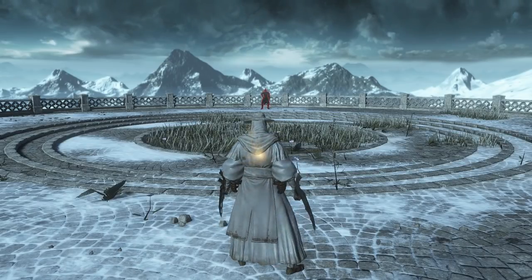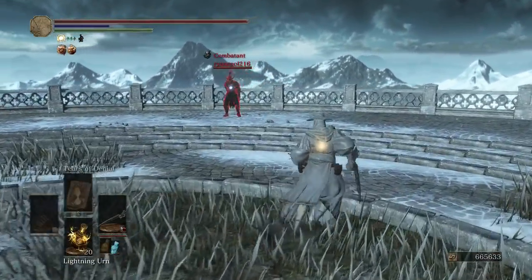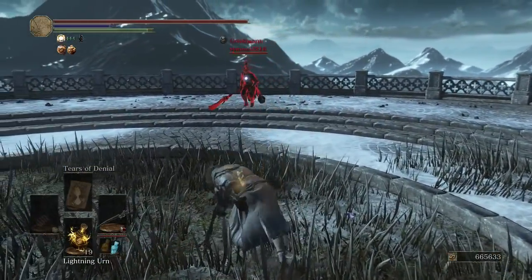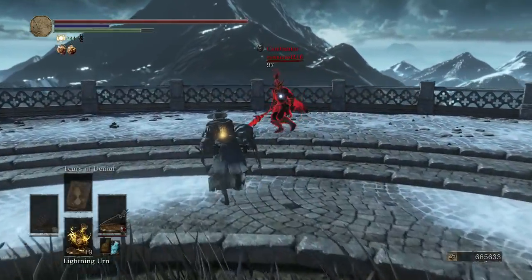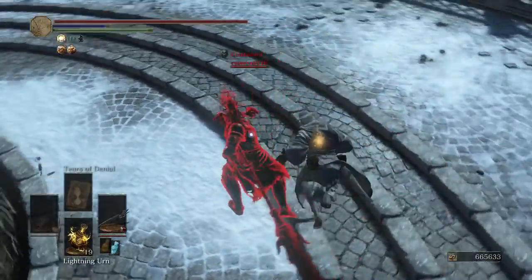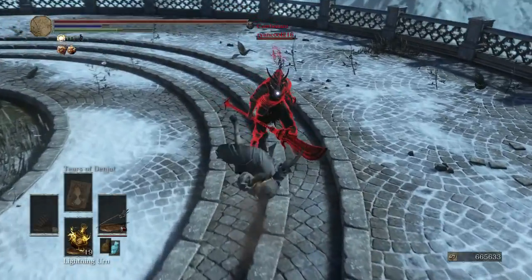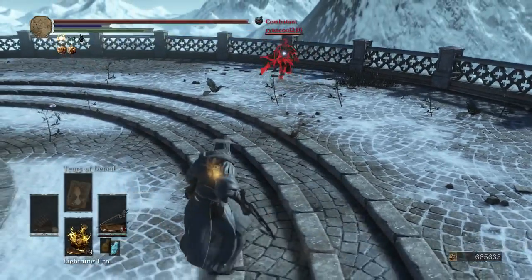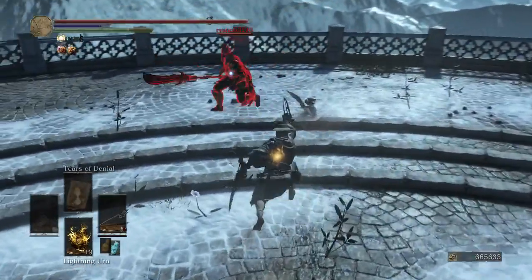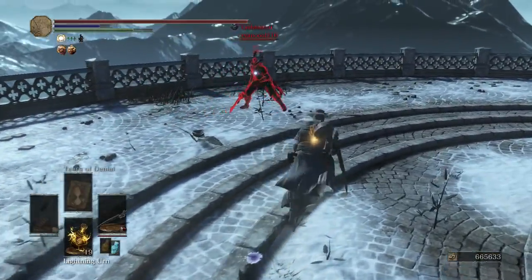Our opponent's got a Glaive over there — I believe it's a Splitleaf Glaive. Don't look forward to fighting that thing. Got him with the Lightning Urn. Almost got him with that roll attack. I am doing the Light Roll, or the Long Roll, so that is an advantage.